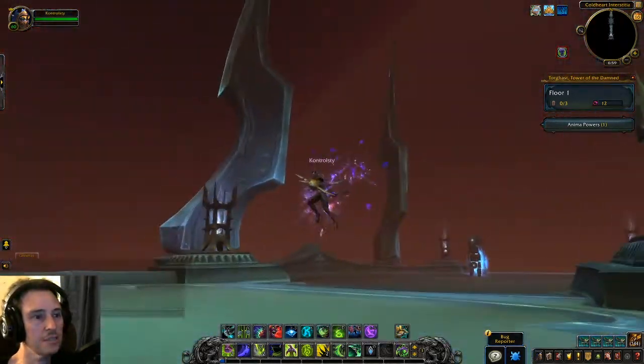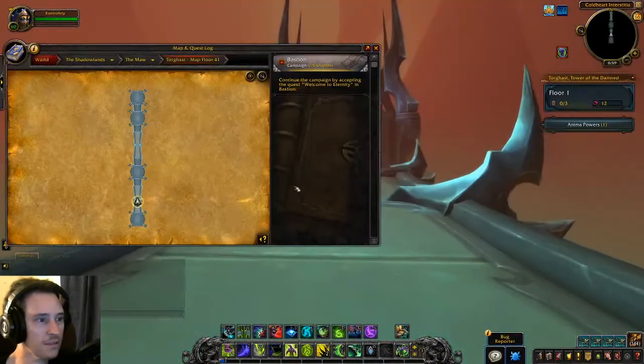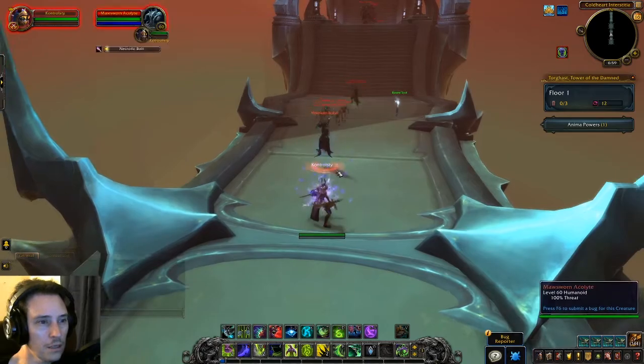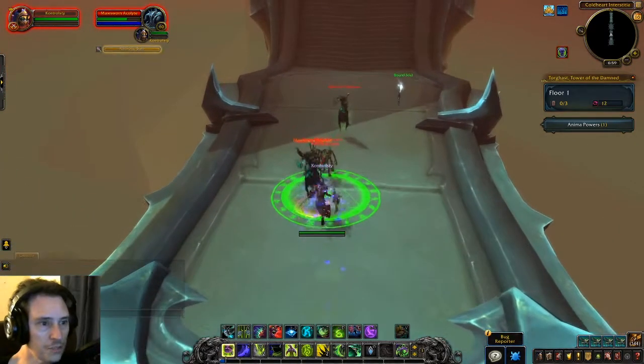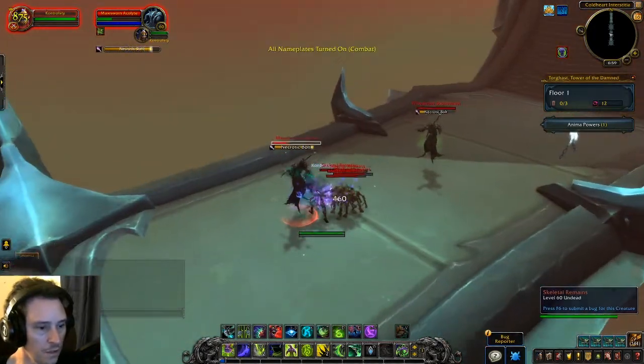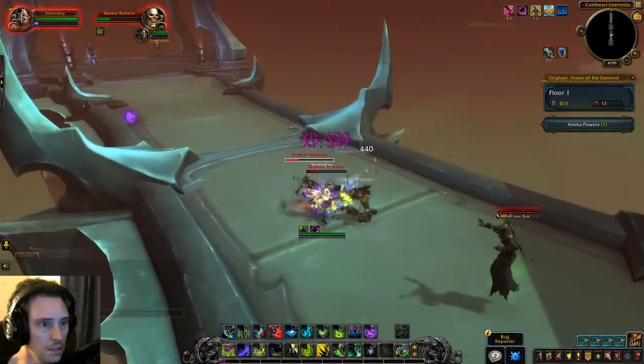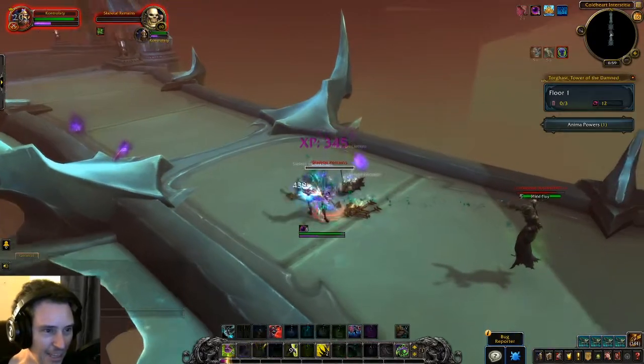This one is different looking than the first one I went into. Let's look at that map. Straight path, baby. We're going for two. Do this. And do this. What does this do? We're going out of play.